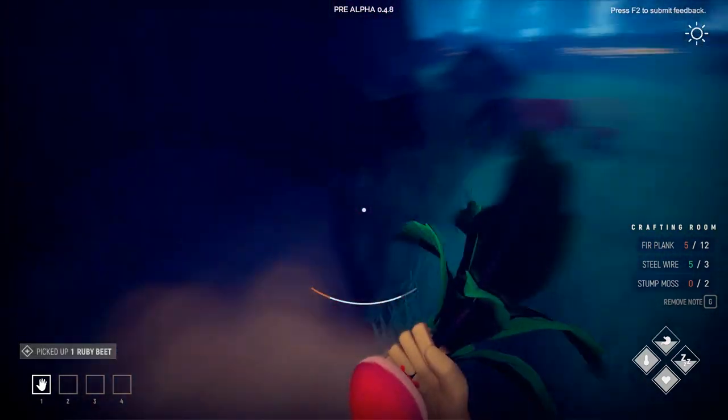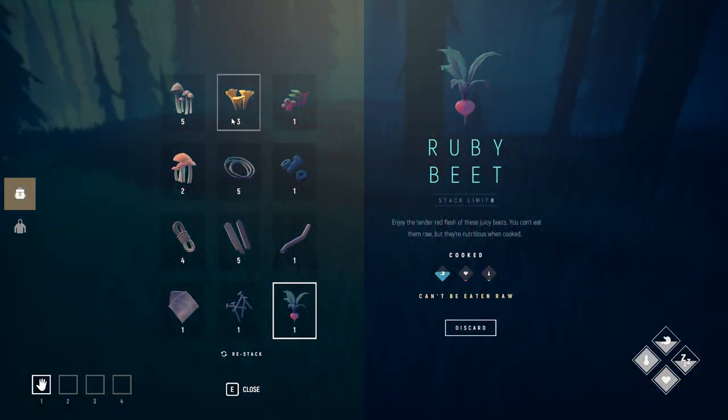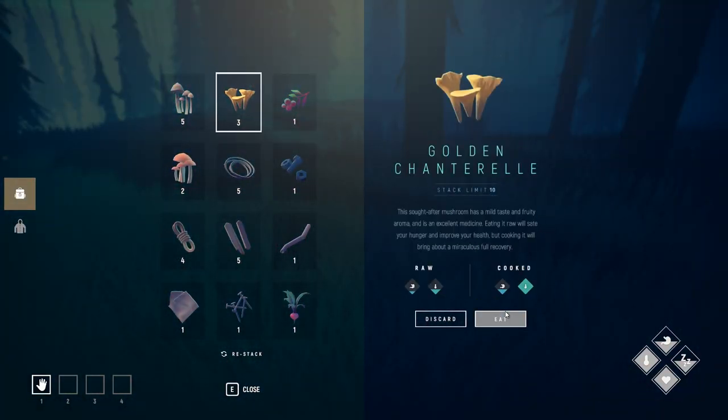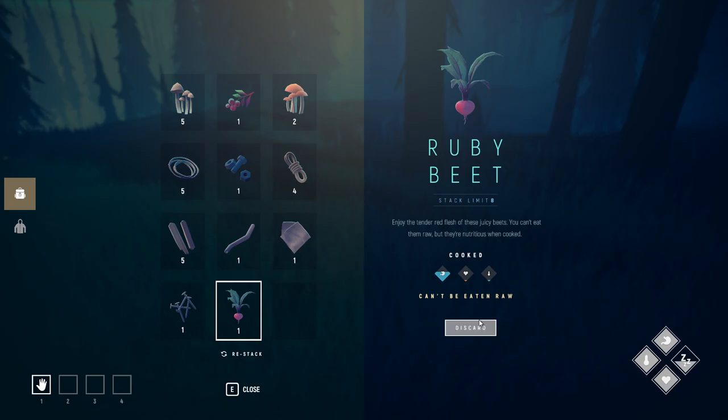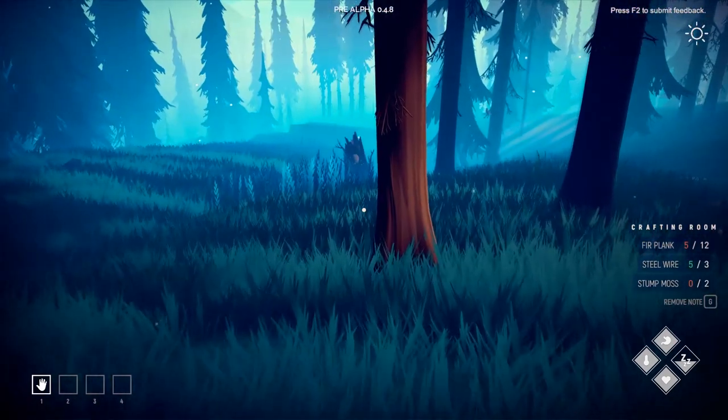I found a bunch of mushrooms. If we hit our inventory, you can see we can eat these mushrooms cooked or raw. Resources — they don't give you too much difference, but eating them raw will keep us from starving. There are other items which can only be cooked, so that's going to be for a future episode.